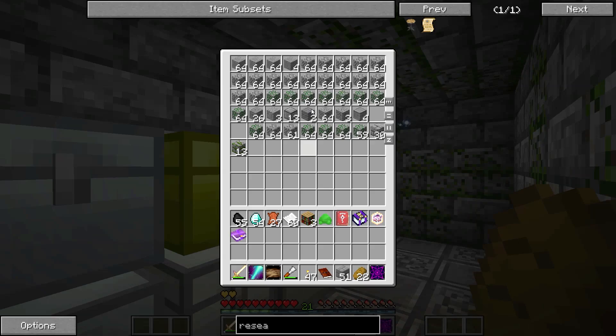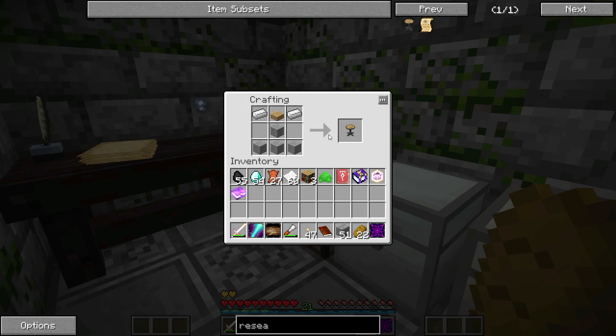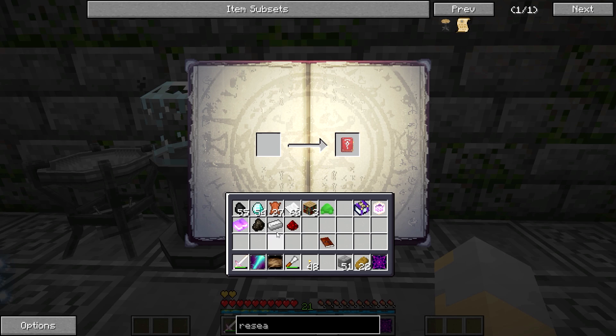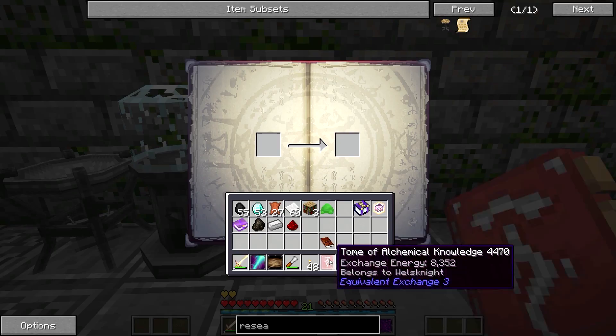Let's eat a little bit of food. I've got Smooth Stone right there, I've got my Slabs in this chest — I just need one of those — and then I need two Ingots, and that gives us the Research Station. The Research Station is going to be used to essentially teach the Tome of Alchemical Knowledge stuff. So if I put this here and put a diamond in there, I am going to lose the diamond, but when this is done, I now know everything about diamonds.